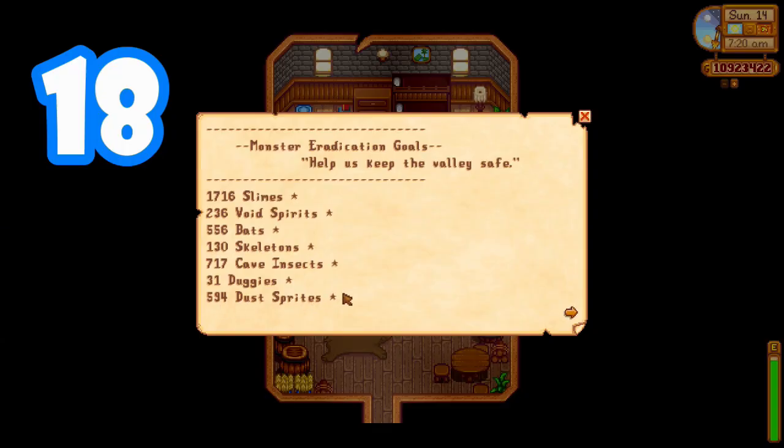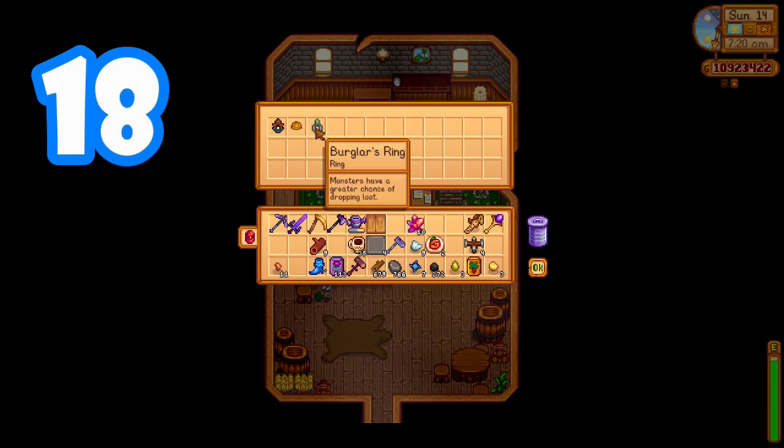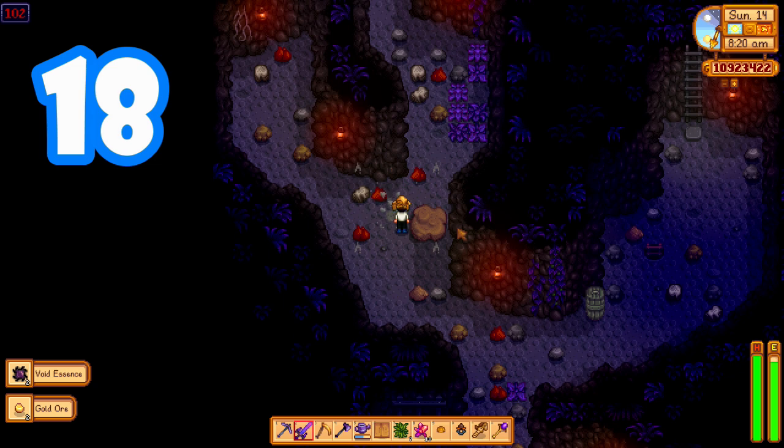If you are needing more loot for certain recipes and crafting materials, try to find the burglar ring because that will actually cause enemies to drop more of their loot so you can collect it a lot quicker.